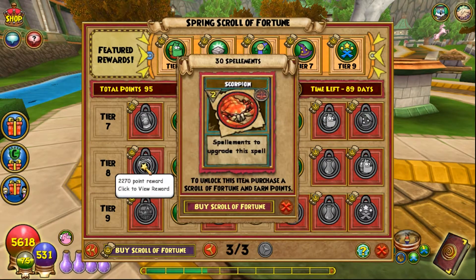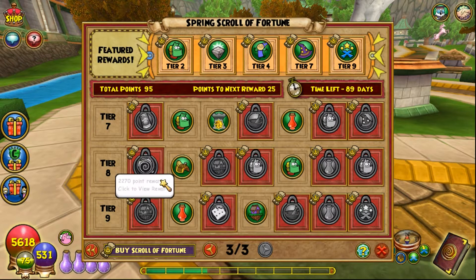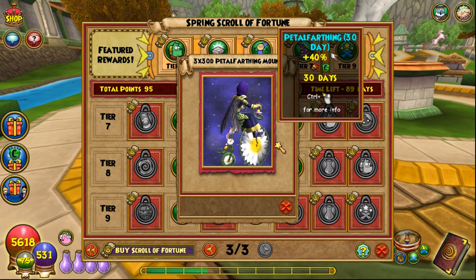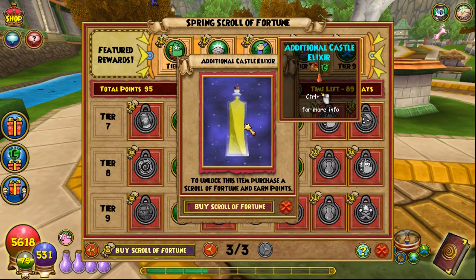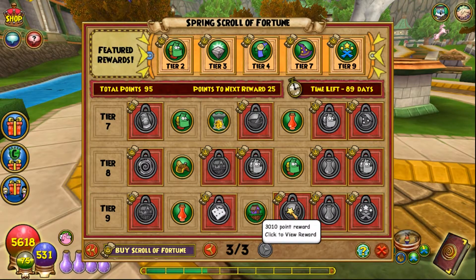Another 30 spellaments — could be any of these cards. And here we go — time for the mount! Three 30-day Pedal Farthing mounts. It kind of looks like a penny-farthing bicycle. That's pretty neat, pretty unique. And then we've got an additional castle elixir — I was talking about hoping to see one of those alongside a recipe.